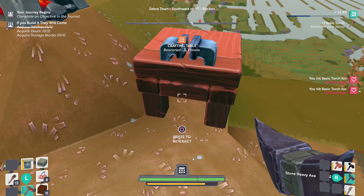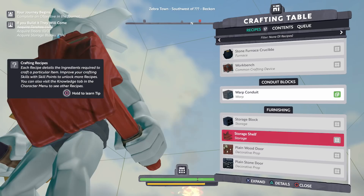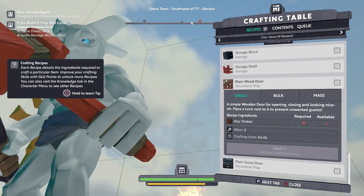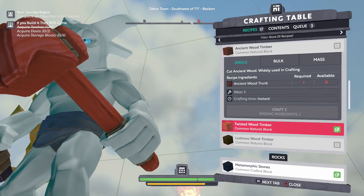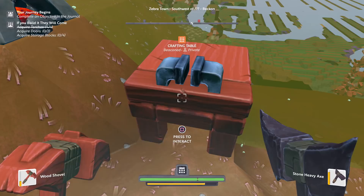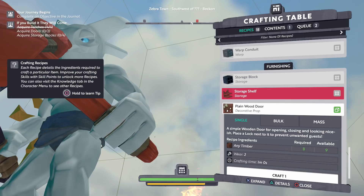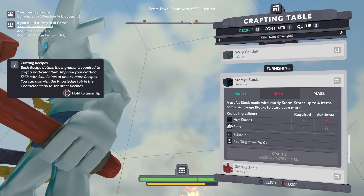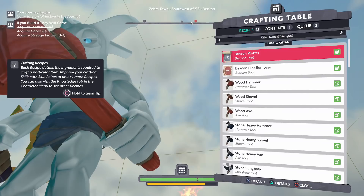I'll just hold this other shovel. Interact. I'm looking for a door now — where can I find a door? We have some storage blocks. Plain wooden door — for this, what do I need? I need any timber. So I thought I had timber, but I gotta turn it into more. Let me craft this stuff. I have a couple of these so I can definitely do this. So now I should be able to make the plain wood door — two of them. And then I also needed four storage blocks. I need glue. How do you get glue?